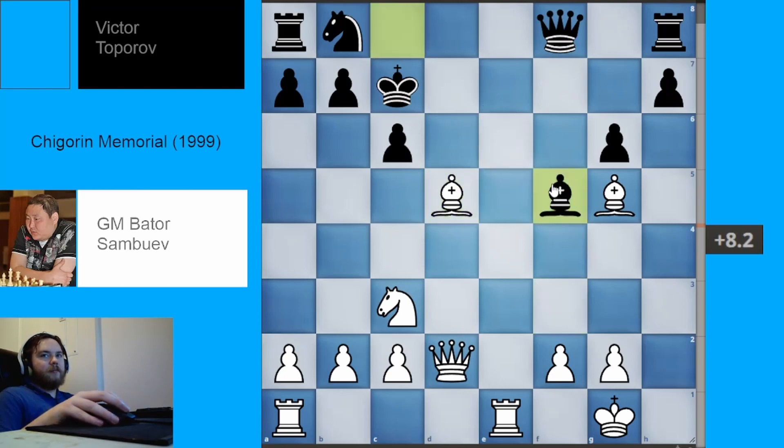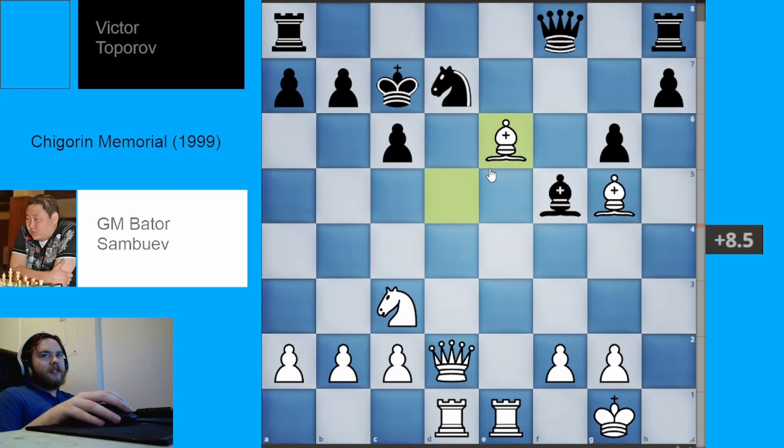Black played bishop to F5. White plays rook AD1, bringing their last piece into the game. Black played knight to D7, and white played bishop to E6. In this position, black decided to resign. Not only is white up a piece, but white has a much safer king, all pieces in the game, and black is just getting crushed. Black actually played okay this game — their only real mistake was accepting the gambit without knowing the theory.